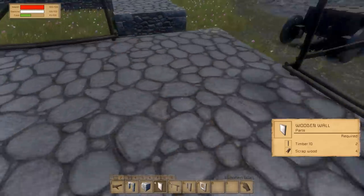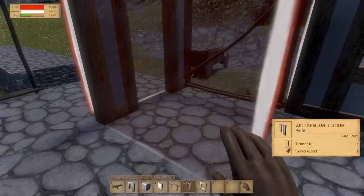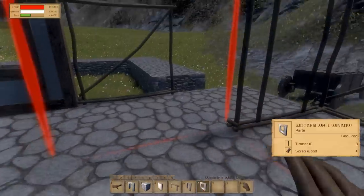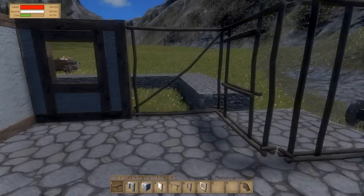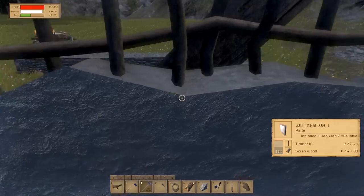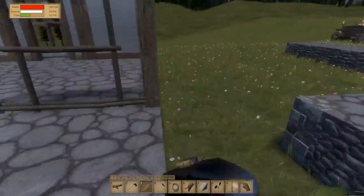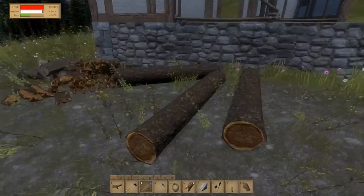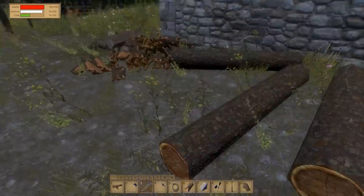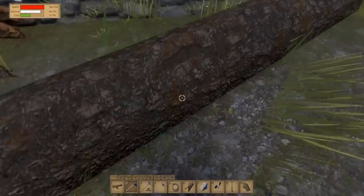I'm thinking, like I said, maybe place the stairs and the doorway here. We'll press Z so I can — compound building. There we go. And I'm gonna place a window here. And this should be it, so I'm just gonna build this thing. I'm gonna have to cut some timber, obviously. I have one available, I need six — this is gonna be four. So I'm gonna have to bring two logs to complete the house — the walls of the house. We of course have to do the roofing.